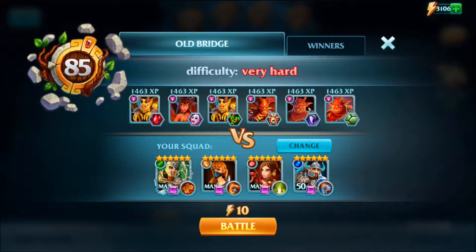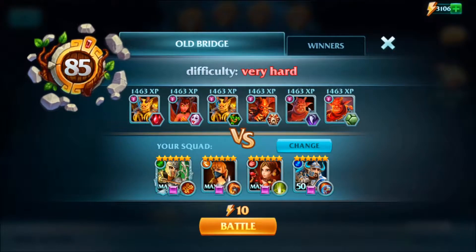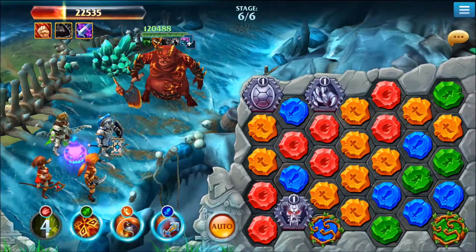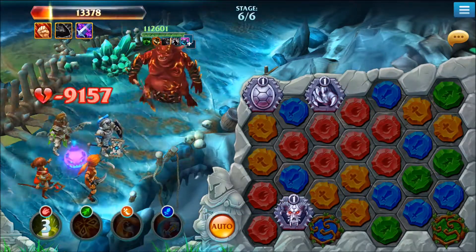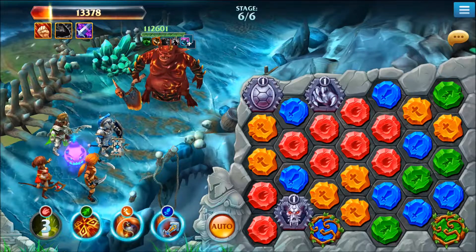We're on level 85 now. This boss has the bomb skill — we've seen this earlier in the Tree of Life, but I'll show you what it looks like again and then show you how to get past it. This is what the bomb skill looks like. I'm going to let it blow. It's similar to the meteor one and similar to the little skeleton dog bomb.